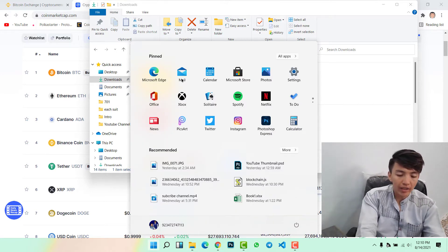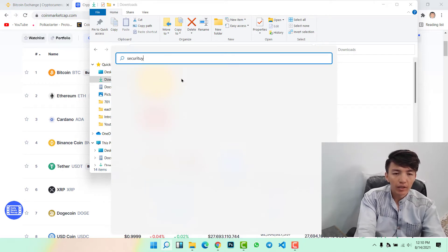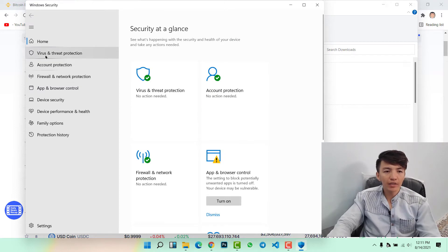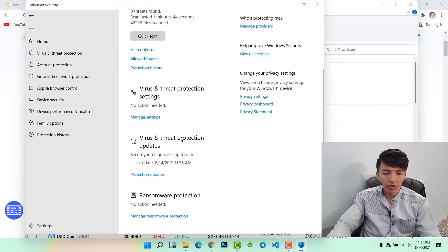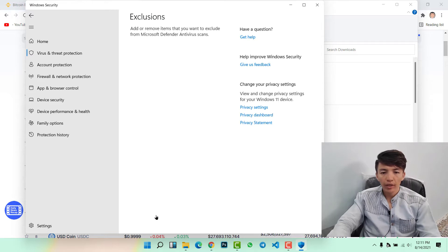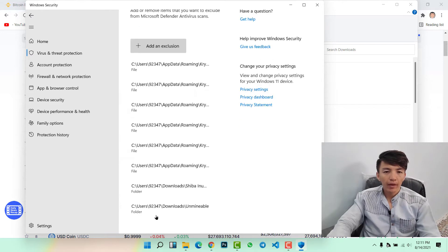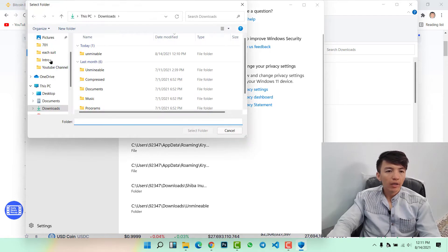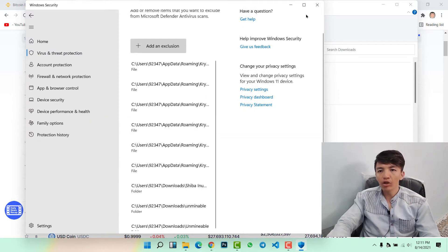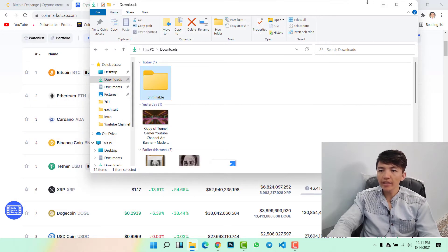Now go to the Start menu, type 'Windows Security', and click on it. In here click on Virus and Threat Protection, then scroll down and click on Manage Settings. Scroll down and click on Add or Remove Exclusions, click Yes, then click Add an Exclusion and select Folder. From here select the folder you created in Downloads called 'unmineable', select it, click OK, and close it.